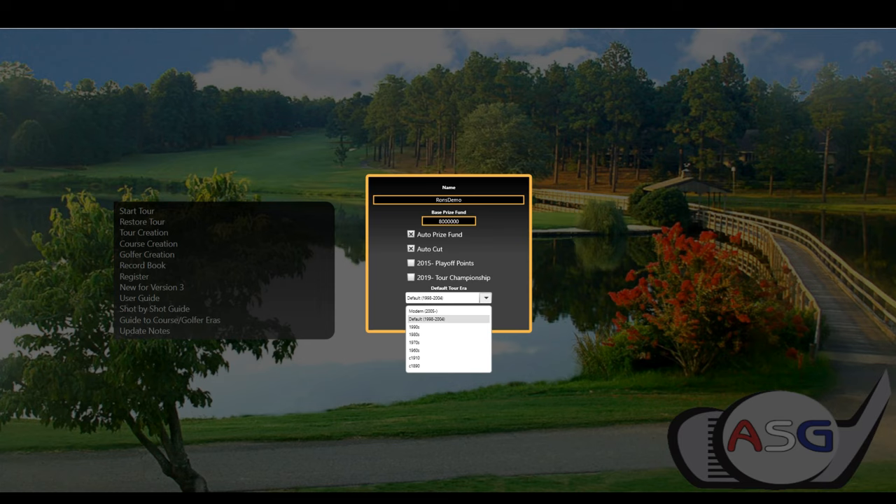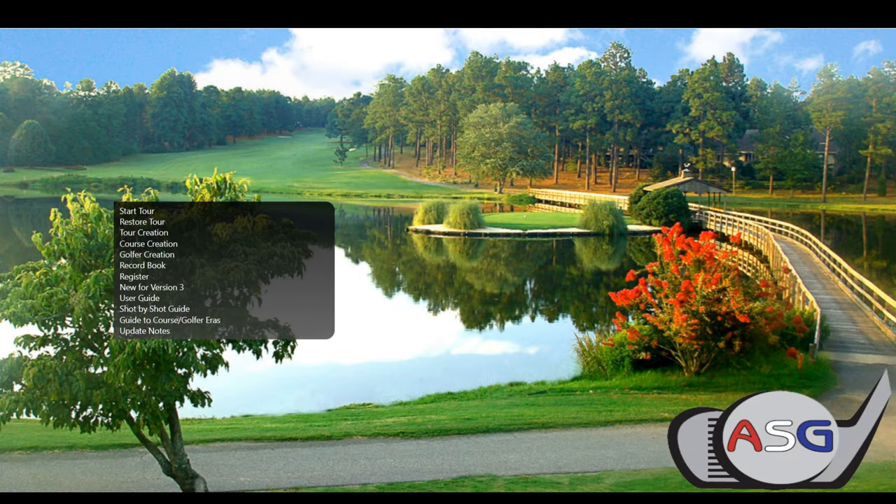Default tour era depends on how you want your club set — basically the set of boards you'll be playing with. Default is 1998 through 2004, the Tiger age, so you'll get longer drives and less roll. If you go modern, you get a shorter drive but more roll. There are also 90s, 80s, 70s, and 60s options with shorter courses and shorter drives. For this, we'll just go with default and create it.